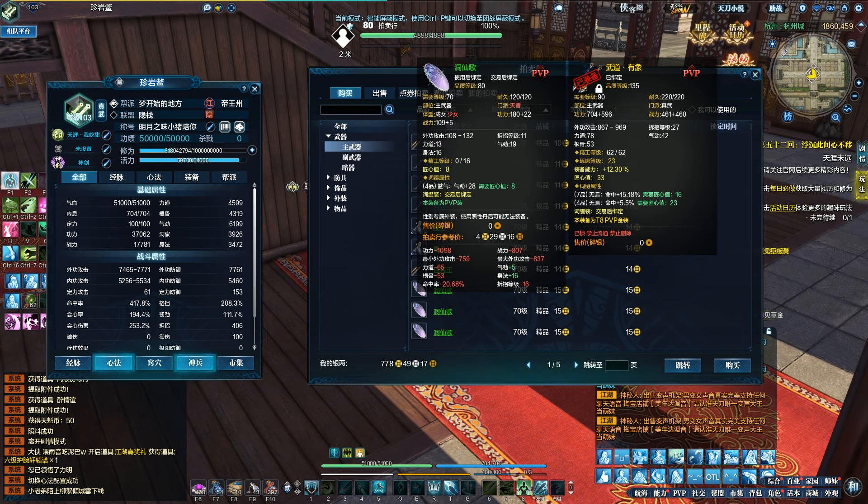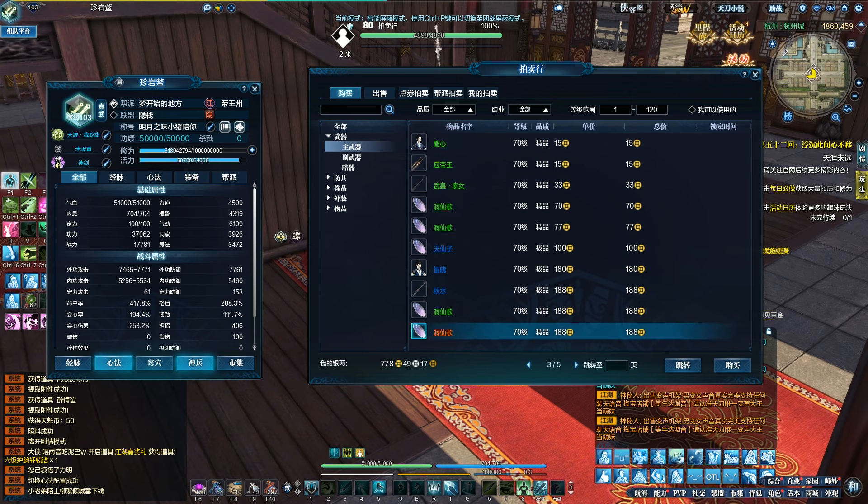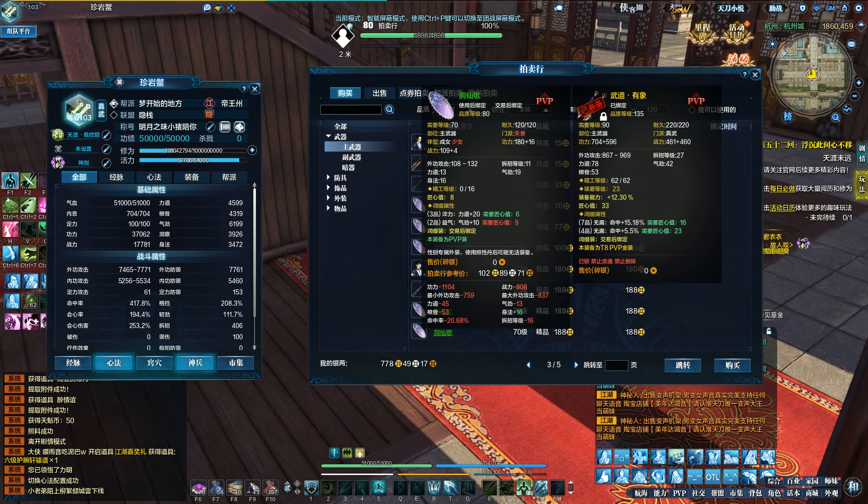This little number here means quality. You want to choose level 4 quality, and you can upgrade it up to level 7 — only 7. You can also find more expensive ones that have double quality, like this one here.